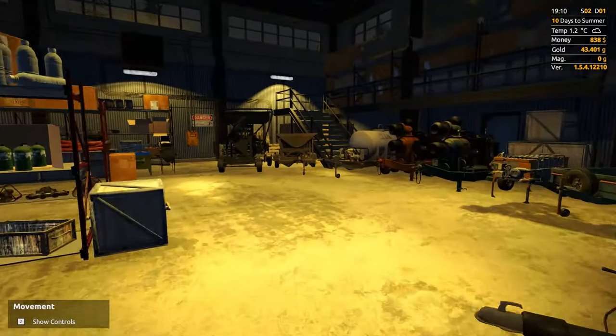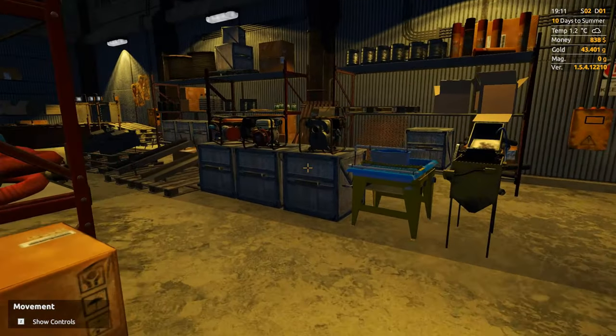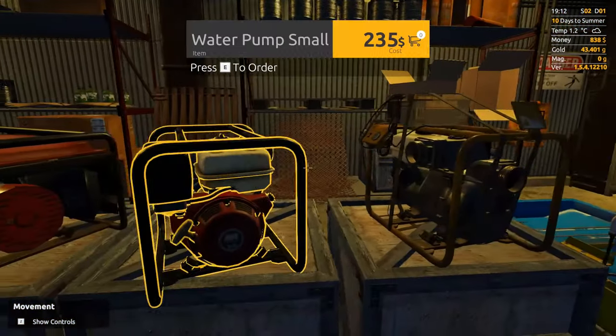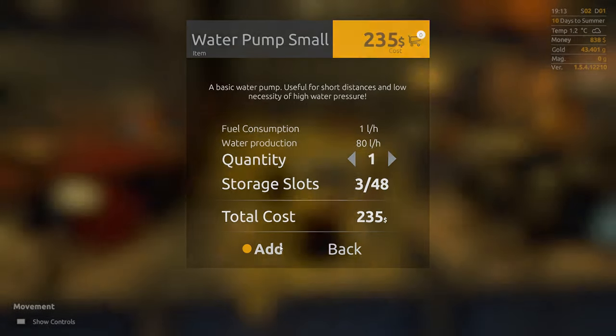Hey everybody, it's BC here and welcome to another episode of Gold Rush the Game. We are still continuing with our hard mode, just continuing on where I left off last episode. We're back at the equipment store and now we're going to start getting into a little bit of automation — we're going to go ahead and pick up a small water pump.